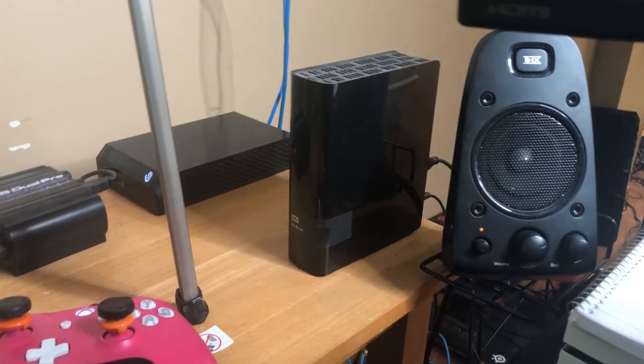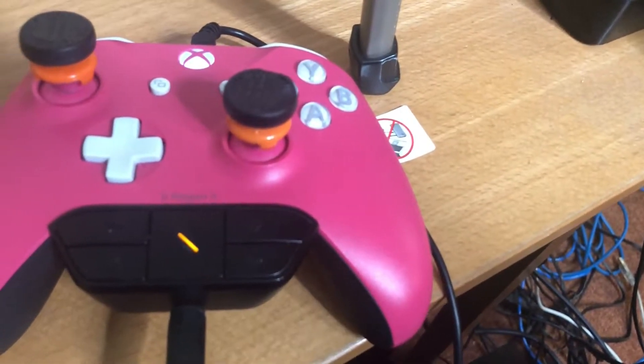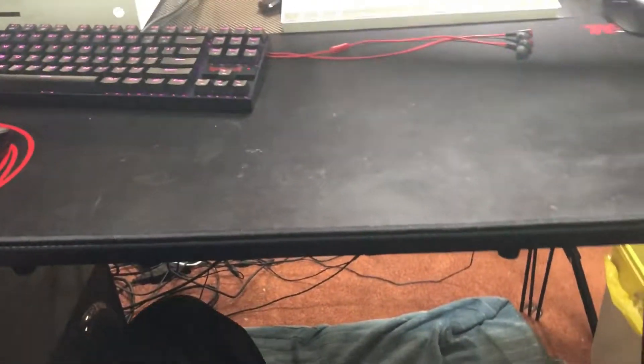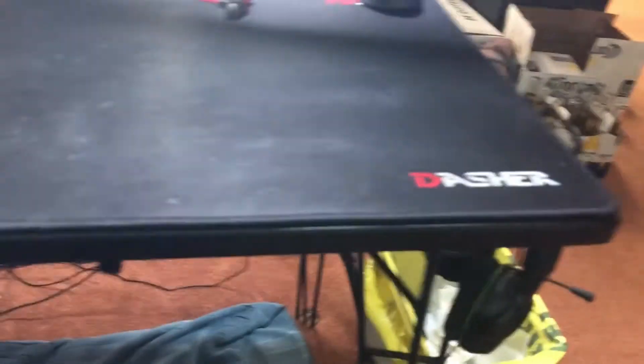We have two external hard drives — one for my PC and one for my Xbox. We also have a custom Xbox controller with 'Regen' on it — II Regen II. And here's my PC; I'll throw the specs up on the screen. We also have a pretty cool carbon fiber desk and a giant mouse pad that I'm very fond of.